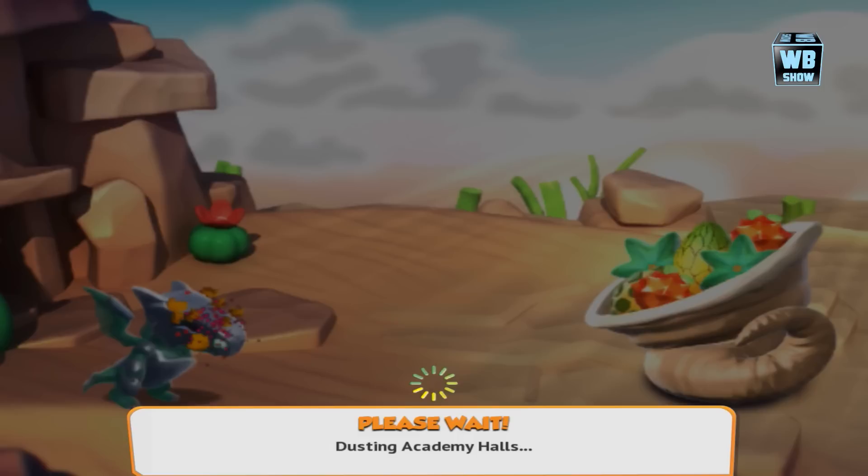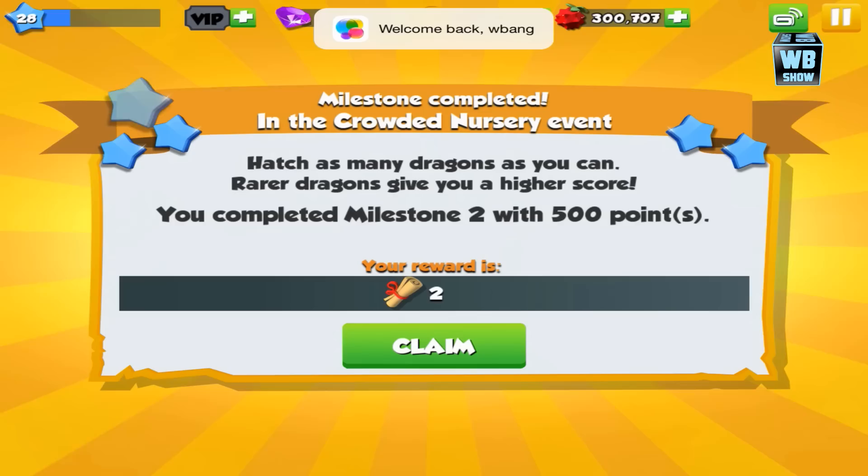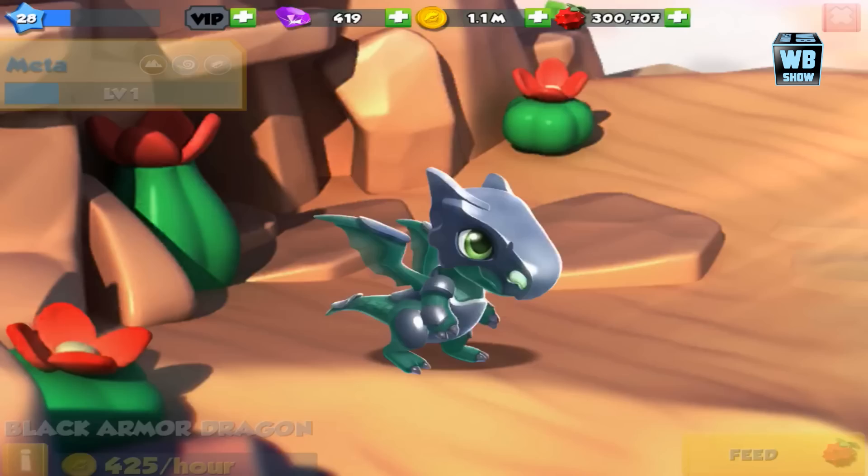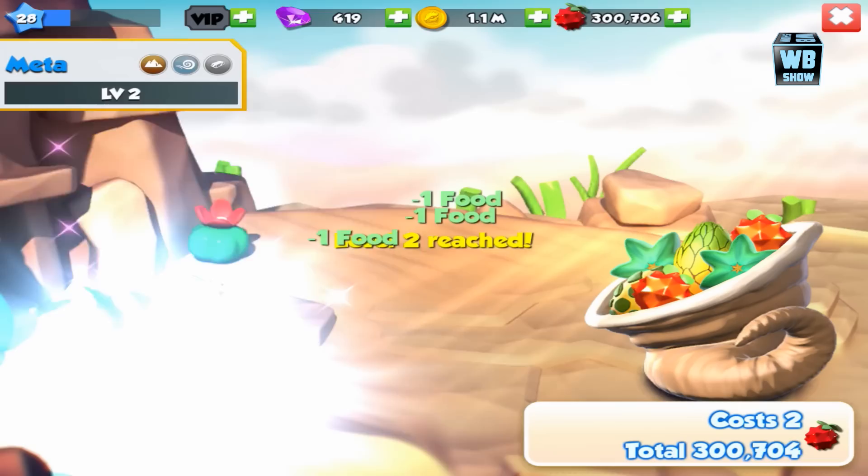Alright, I'm going to reload. We're in here again. So I talked about how to breed it essentially already. Let's hatch it — let's do this quickly. Element of Earth, Wind, and Metal.